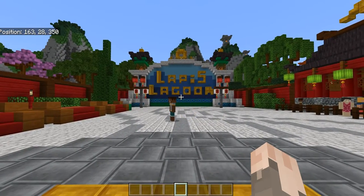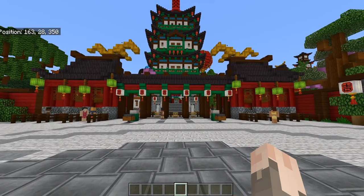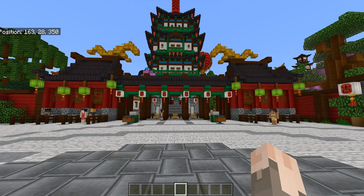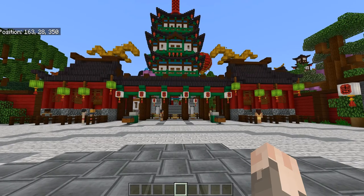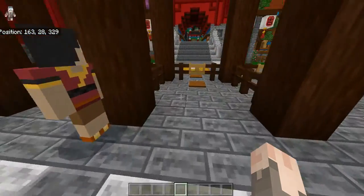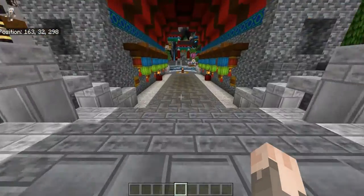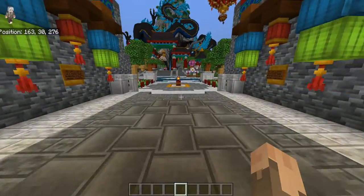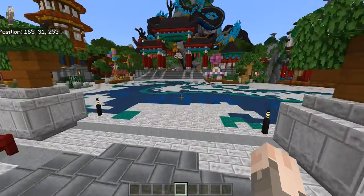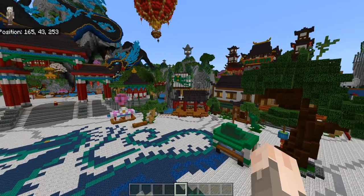I am at the spawn point for Lapis Lagoon. I'm going to turn slightly to get to the entrance to the Lapis Lagoon water park. I am in creative mode, normal difficulty. I'm going to go quickly through these areas to dragon plaza — I call it dragon plaza because there's a mosaic of a big dragon here.